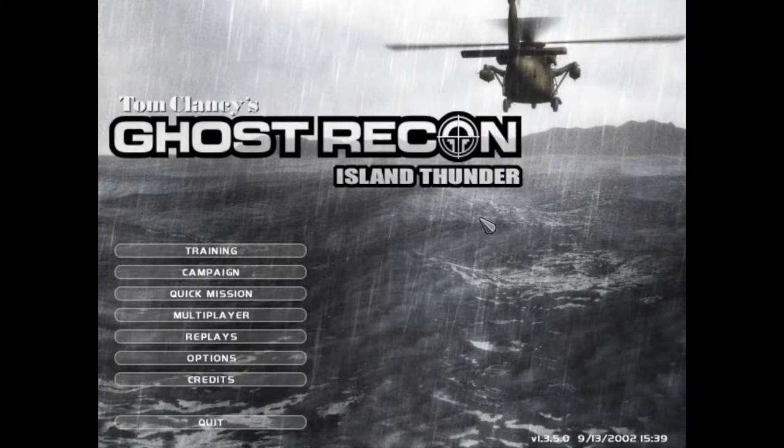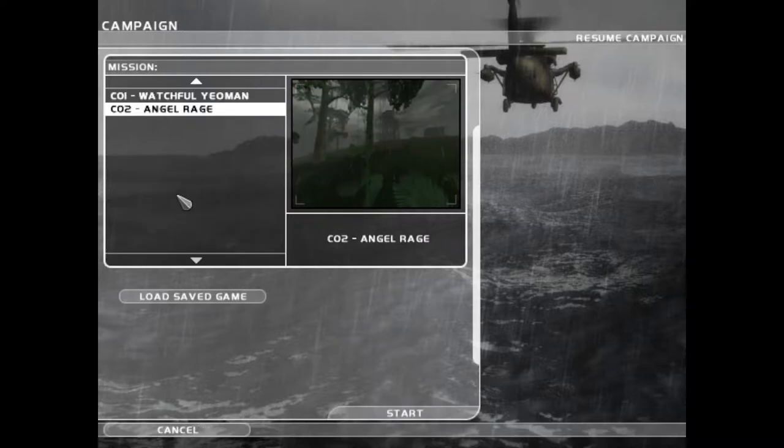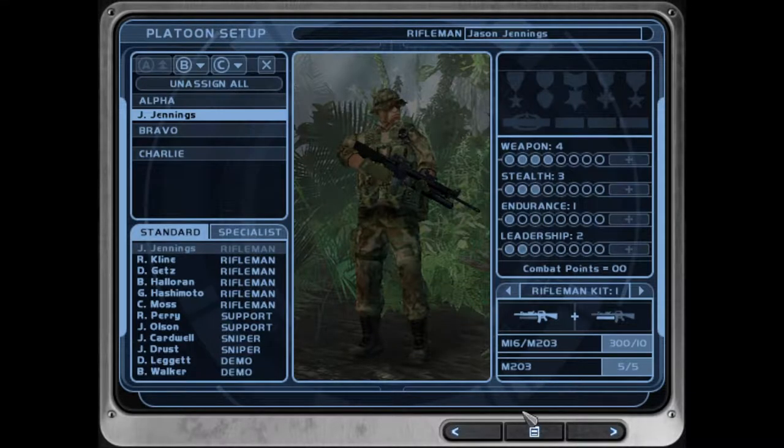Hello everybody and welcome back to Ghost Recon. Today we are doing the walkthrough for the Island Thunder campaign, the final expansion for the original Ghost Recon. As you know, gentlemen, we are here to help safeguard the first democratic elections in Cuba — and Cuba's having democratic elections in 2008, I guess.